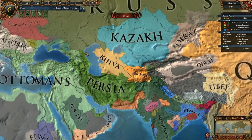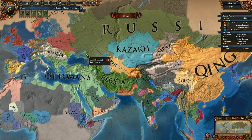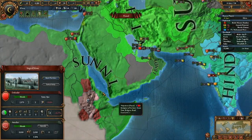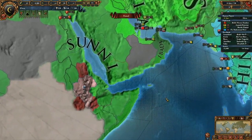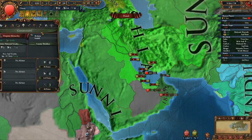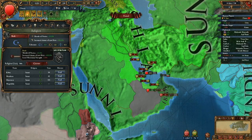Somebody in the chat actually mentioned the final two religions that we missed: Ibadi and Coptic. What is new about them? They now exist. Coptic is basically the religion of the Ethiopians, and Ibadi is basically the religion of Oman. So if you go to Oman and look at religion, there they are - Ibadi. The Ibadi is a version of Muslims, so they have piety at the moment. In CK2 for instance they were originally a heresy, and are now officially an actual religion.